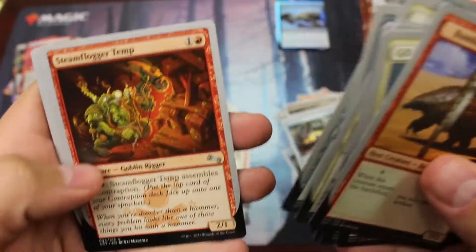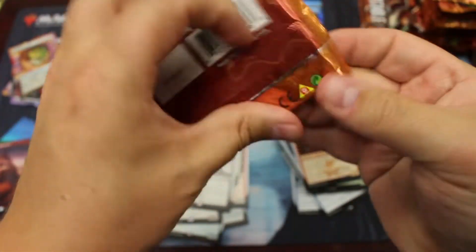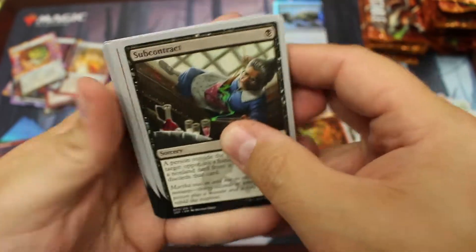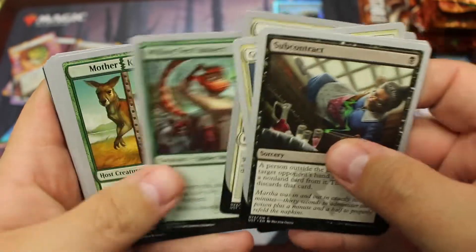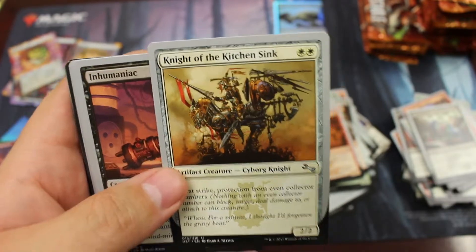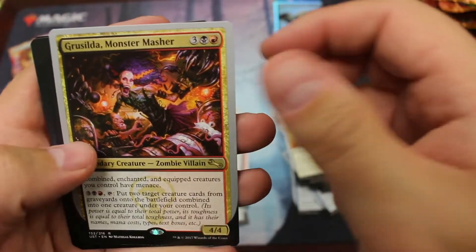Let's hope we get something a little bit better here. Over steam powered, and over my dead bodies. Nice little mountain, and a spirit. Beautiful cards. So let's speed right through these — and oh! Night of the Kitchen Sink — the foil that is worth like a hundred bucks! And a Gruselda monster masher.